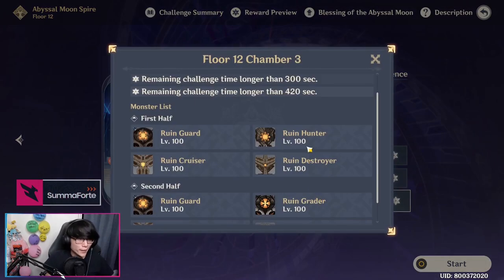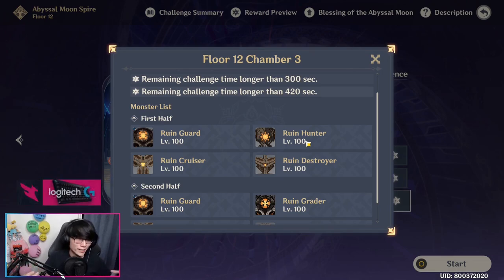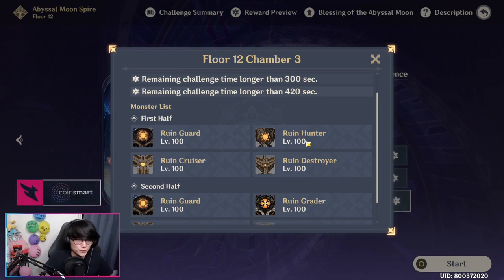For Chamber 3 first half, you're going to first fight off against a Rune Hunter with two Rune Destroyers on each side, spawning from a wide triangle stance. Then after you kill these three monsters, on the opposite side it's going to have a Rune Guard with a Geo Aura, and two Rune Cruisers close to it in a triangle formation. The Rune Destroyers are the tentacle ones that can dig down and pop up next to you, or shoot a laser beam into the ground and do an AoE, and the Rune Cruisers are the ones that will jump backwards to keep away from you.